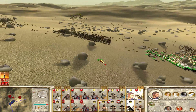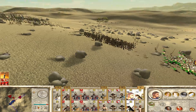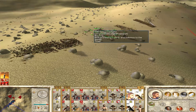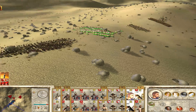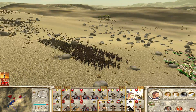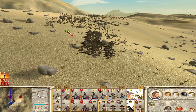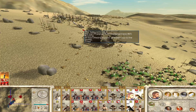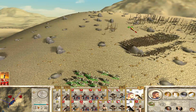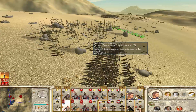Luckily, our cavalry is up front, so they're able to kill off a lot of the routing enemy. I was lucky in that I managed to break at least one unit. I'm pretty sure that we broke two or three units at the same time, just after we killed the general. So I'm assuming that some of them were already wavering, and when we hit the general and killed him, that translated into a rout.